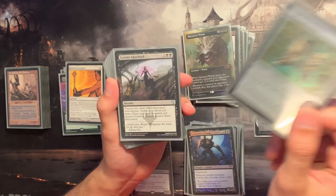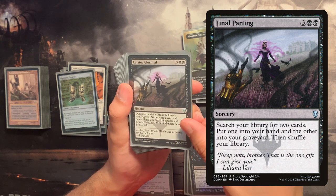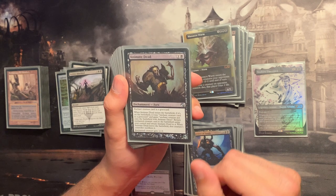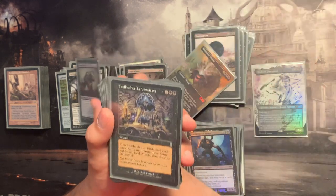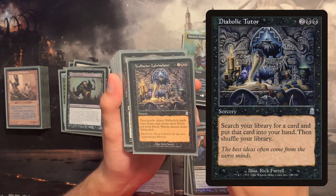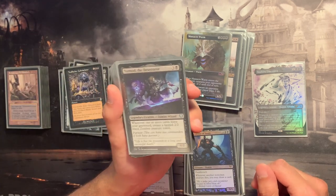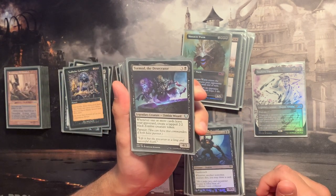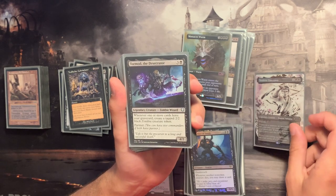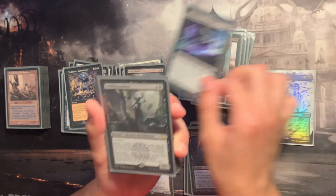Lightning Greaves is here to protect some of our creatures. For tutor actions — which will also throw an instant into our graveyard — we're playing Animate Dead, which can also reanimate an opponent's creature we just killed. Demonic Tutor is included, and the Diabolic Intent for four mana can obviously be replaced by Demonic Tutor. Torment here: since we'll exile cards from our graveyard by casting them, it gives us 2/2 zombie blockers or attackers.